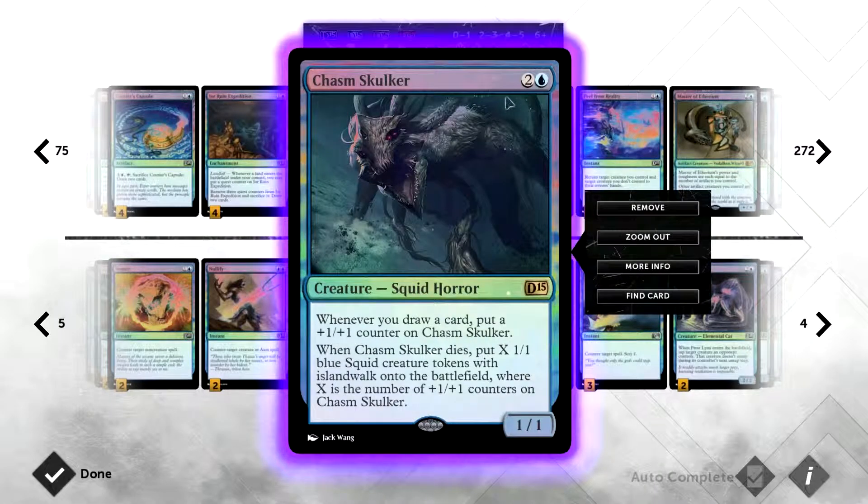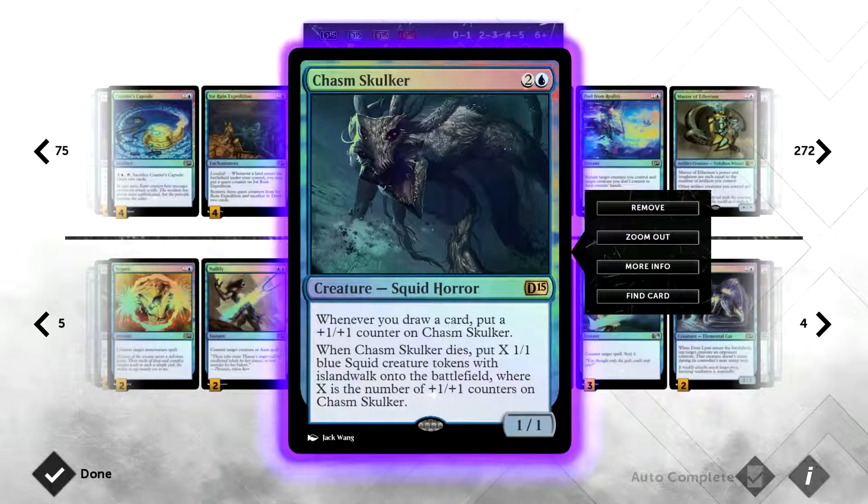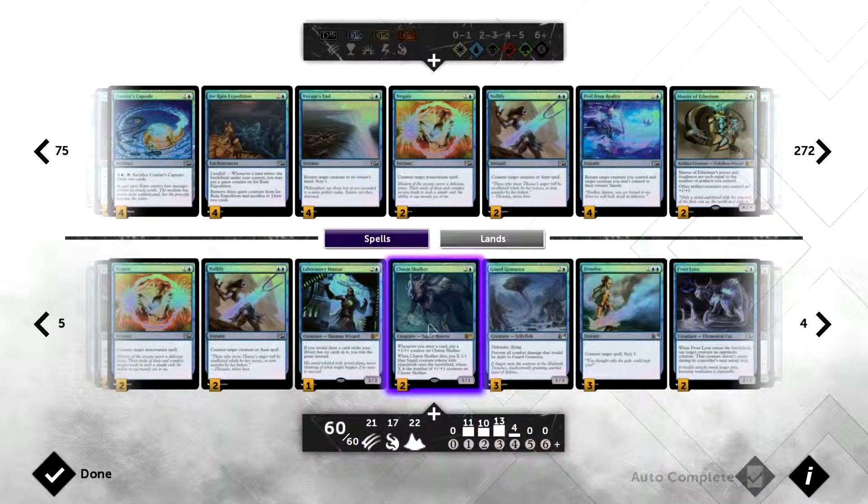Another great card is Chasm Skulker — three mana, 1/1 — pretty simple. He gets bigger every time you draw a card, and we've got tons of card draw so he'll be absolutely massive. In one of my test games my opponent used a Planar Cleansing while this guy was a 10/10. His second ability says: when Chasm Skulker dies, put X 1/1 blue Squid creature tokens with Islandwalk onto the battlefield, where X equals the counters on him. I got nine tokens after the board wipe and won.